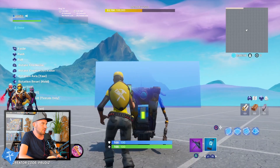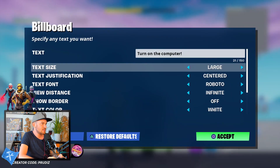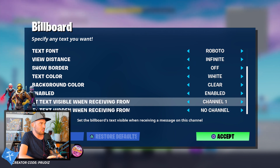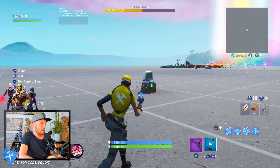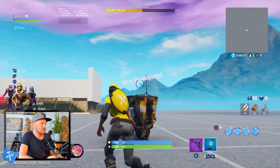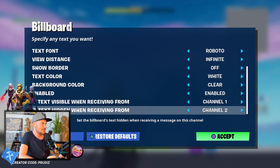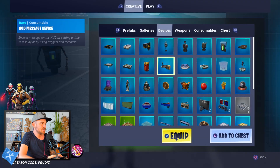We put the billboard over the Claptrap. Now we set the text to visible when receiving from channel one — so if we press the button, this text appears. And if we press the second button, this text should disappear, so we make it text hidden when receiving from channel two.